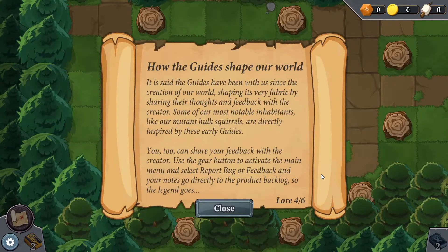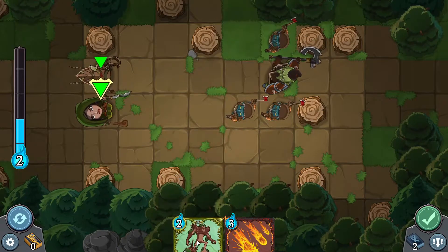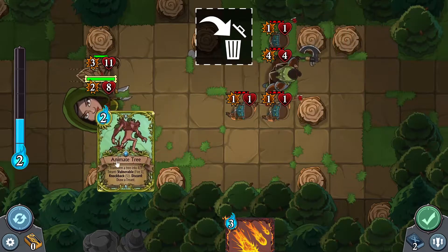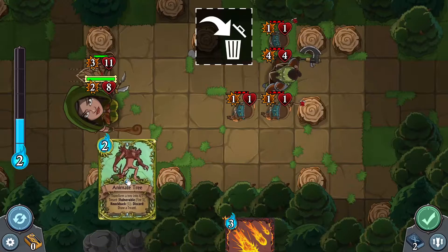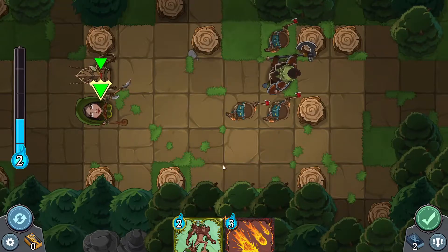Grab some lore — more lore if you guys want to read this. We go on our merry little way. Another battle — what a surprise. We definitely need to use Animate Tree. Oh, I guess I need to have an actual tree unit. Man, we picked a bad card — I thought I could use it on one of the trees around the map, but there are no valid targets. Feels bad, man. What a wasted card to grab.